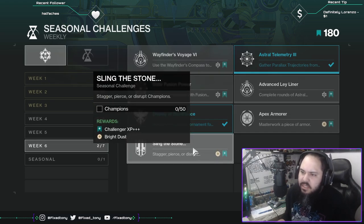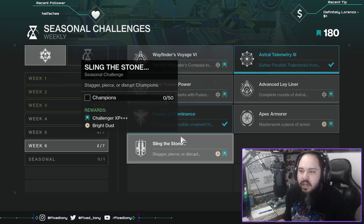Last but not least, Sling the Stone: Stagger and pierce champions. This is not hard if you do a lot of Nightfalls, and it'll come naturally. You don't even have to do Nightfalls — you can just do the high-level lost sectors and that will still count. Literally anywhere there are champions you'll most likely complete this, so it's not even that crazy.